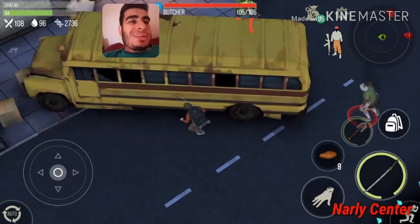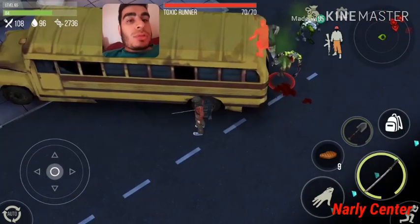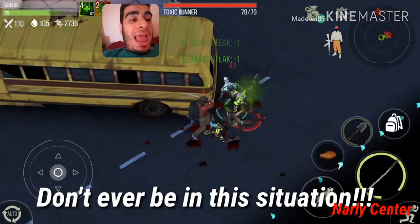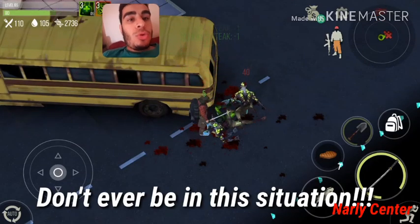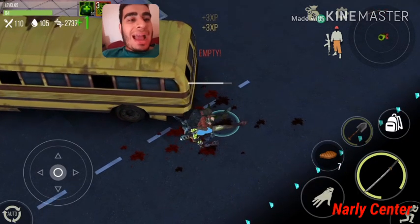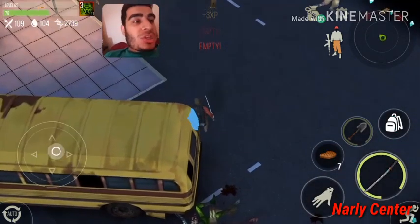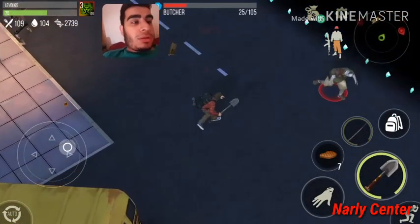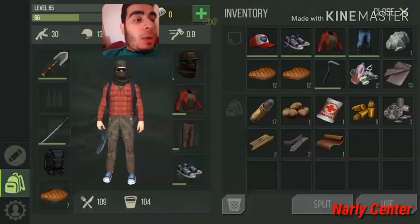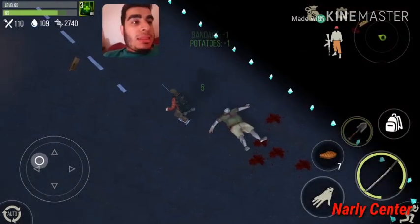If you have good armor or don't care about ammo or health loss, you can do backstab damage — or else you're going to do crazy stuff like I just did, which was a mistake. I admit it — a big mistake, especially with three toxic runners doing damage to me. Let me kill this butcher fast, heal up with the bandages, eat the potatoes, and repair the katana.